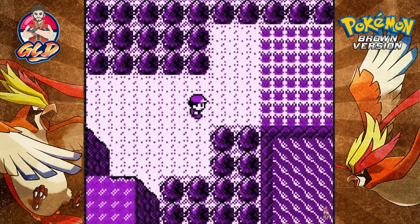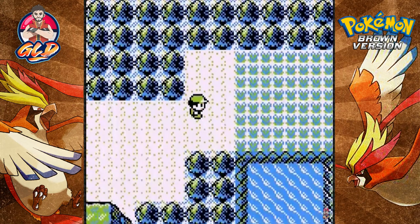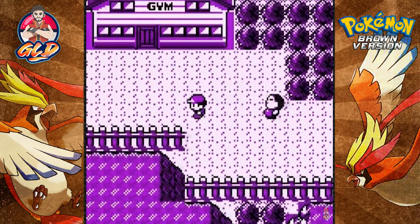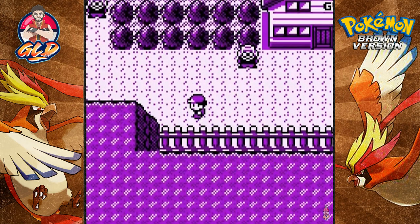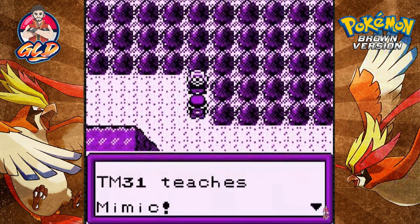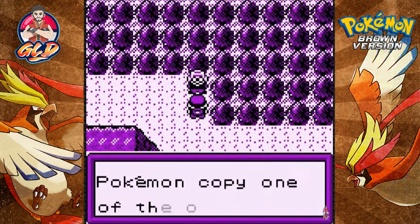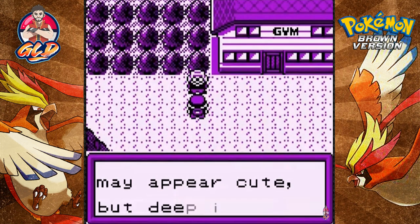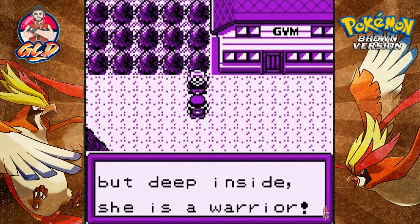Now we're actually gonna be exploring this place just a little bit. There is an exit right here where you can actually find some new grass, but what we're gonna do is explore the whole location. There are these guys walking around, and this guy gives you TM31 which lets you mimic Pokemon, which is cool.